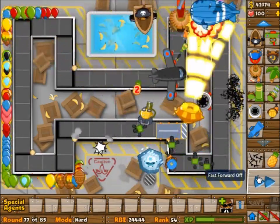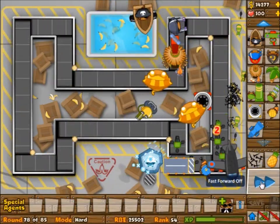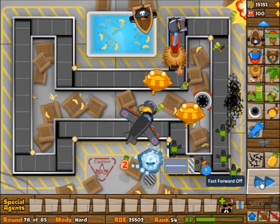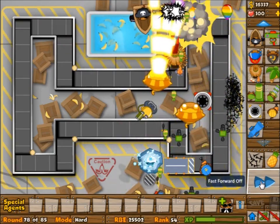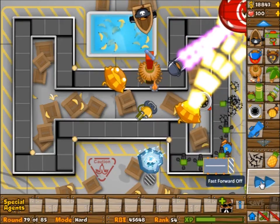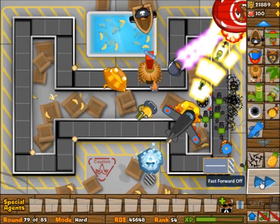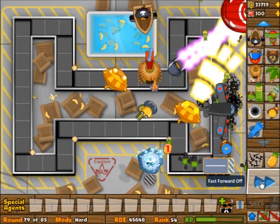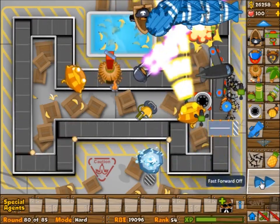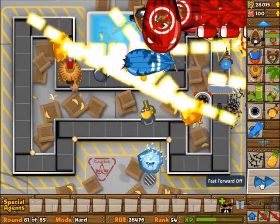Oh, one more thing I totally forgot to mention — the moving belt really sucks. If you put a tower near the top of the moving belt and another tower in the middle of the moving belt, eventually your towers will spread apart or get closer together depending on where you put them. I don't really understand the physics of it, but it's stupid. So if you built a monkey village, your towers could actually spread away from the monkey village. It's totally stupid.